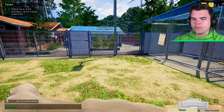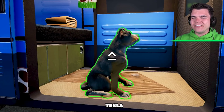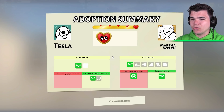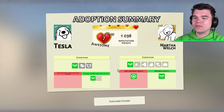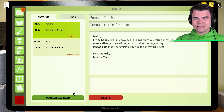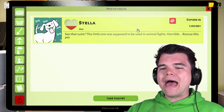Now it's your turn, Tesla. Your day has come — we're gonna get you a nice house. You're going to Martha. I'm gonna miss you. Adoption result: awesome, times 1.45 — we did great! We have more than a thousand reputation points now. Martha is so happy with Tesla and gives me dollars. Paul is also happy and gives me dollars too. That means we can now take in new pets! If you want to see another episode, press the like button — at 25,000 likes I'll do another episode.